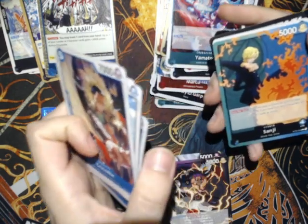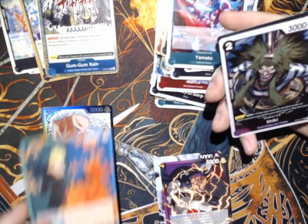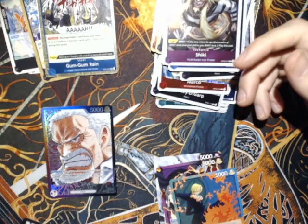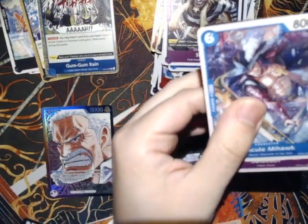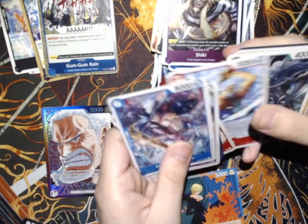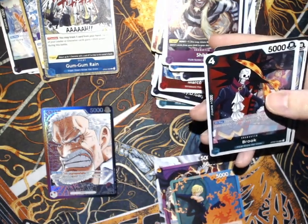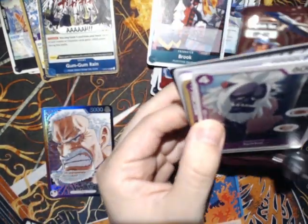Hey, Sanji! Maybe I'll get some nice pulls. Oh, Shiki — I thought it was from a starter, but I guess that's another film card. And Inazuma — sure. I don't have Gordon, I don't have Queen either. I don't have the purple starter deck stuff. I'm kicking myself now because when I started buying starter decks, the official store did have the purple Kaido in stock but I didn't pick it up. I picked up one of the film starters instead, which I think is still good because you get those Utas.